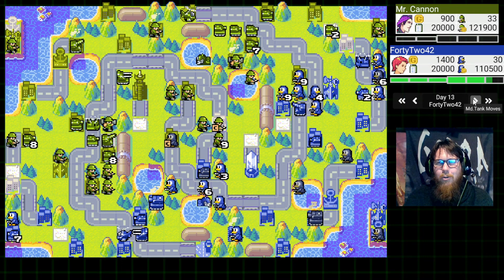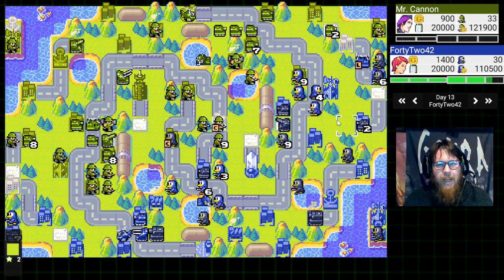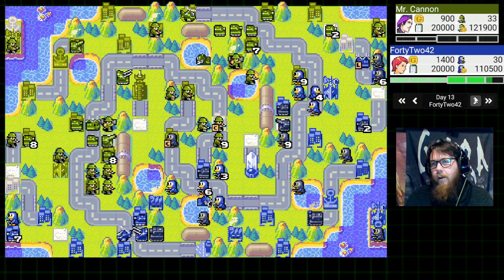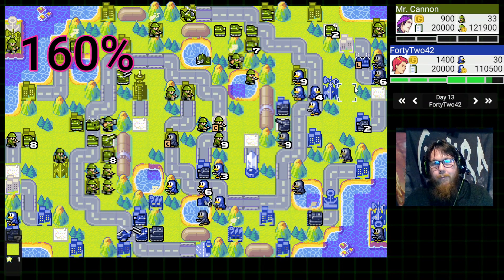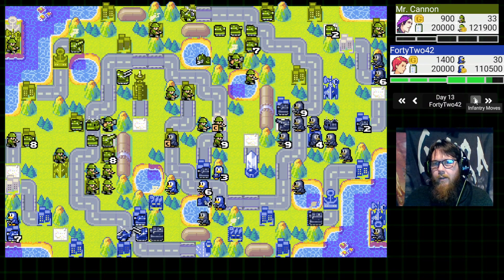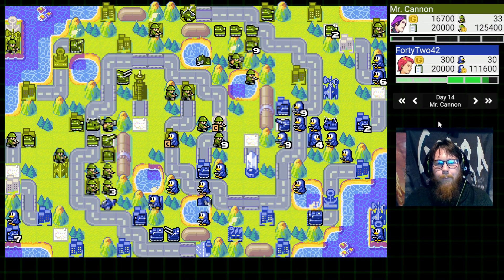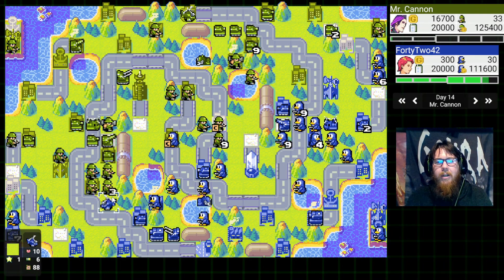42-42 is getting super close to an Overdrive ability. The Overdrive is going to greatly boost Jess's firepower and movement — I believe she'll get 150% firepower with the Super CO-power plus the comm tower boost. Our units are going to be very, very strong. Not something you want to be dealing with carelessly. He joins some units together, gets a full HP infantry in the center, pulls back the anti-air, moves the battle copter, and takes a shot at that infantry.